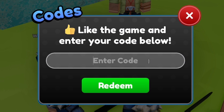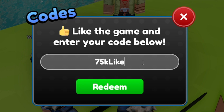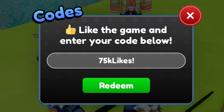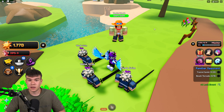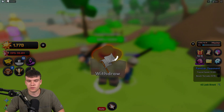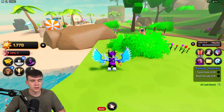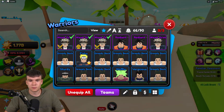Next up, after the code SUMMERPASSFIXERS, we now have code 75kLikes with an exclamation mark at the end. They're also going to be releasing a new code pretty soon for 100,000 likes, so stay tuned for that one. But yeah, that's going to be our final one for today. As always, whenever this game does update or release new working codes, I'll be making sure to make new videos showing you all of them, so stay tuned for that in the future. I hope you all did enjoy this video — if you did, make sure to like and subscribe to show some support.